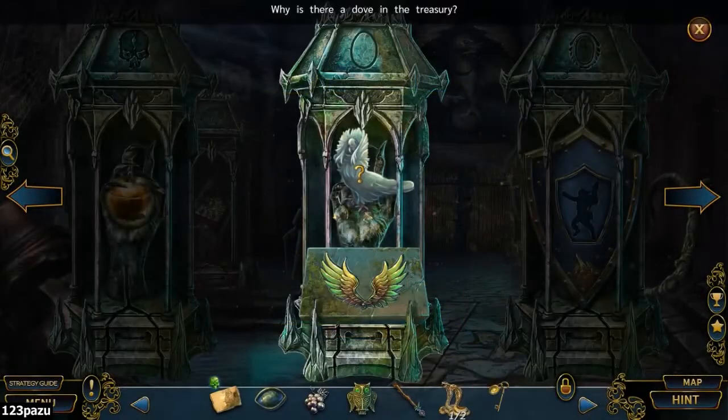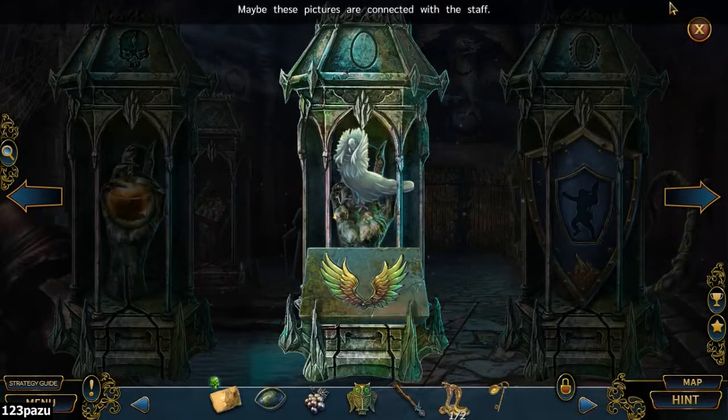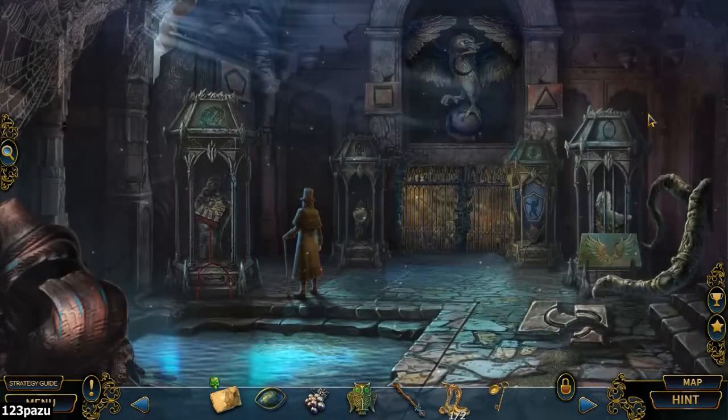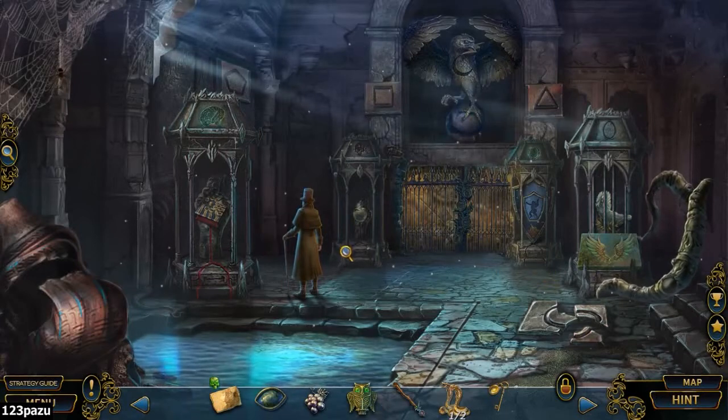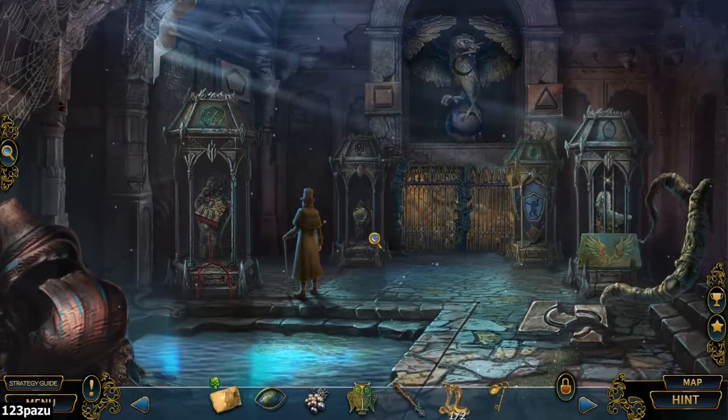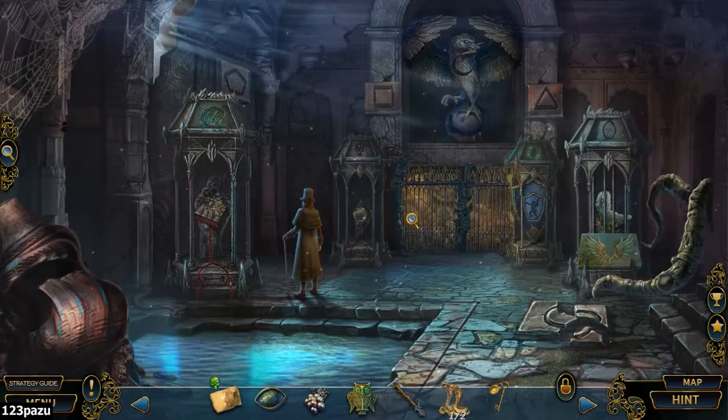A key — an egg key. Why is there a dove in the treasury? Is that a life? I think that's a life. What is that doing here? An egg key? An egg? But there's no egg here.